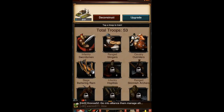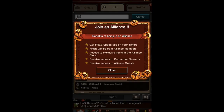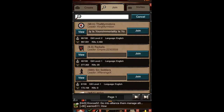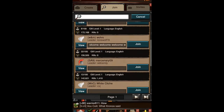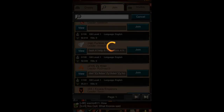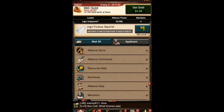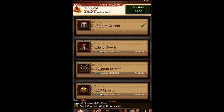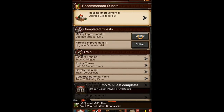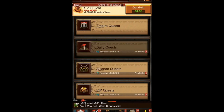I still have all my troops, which means my attack went well. Now let's join an alliance — I'm looking at the list and I'm just going to join one that looks cool. Furious Squirrel — yes, I would join the Furious Squirrels! Collecting alliance rewards and checking out alliance quests.